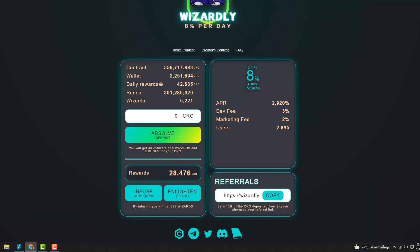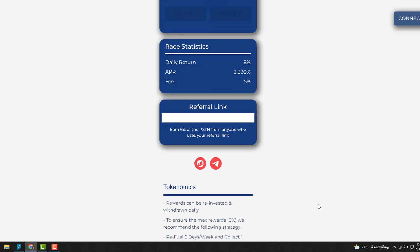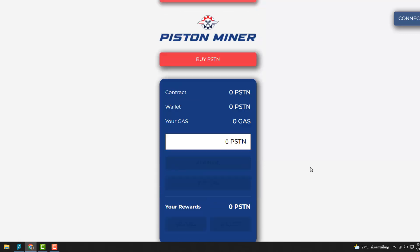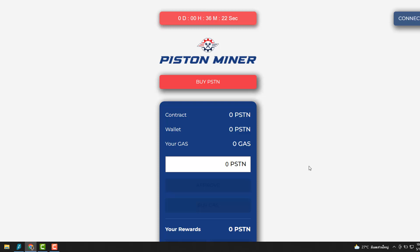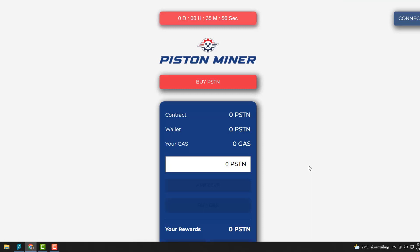Piston Miner starts in 36 minutes. In my opinion I would not touch it. It's not by the actual Piston team — they've just used the logo and called it Piston Miner. It looks like a normal baked beans fork, and apparently there are lines of code in the Piston Telegram group showing they can transfer ownership of the contract whenever they want. So they can potentially rug, and the Piston team is not endorsing this in any way.